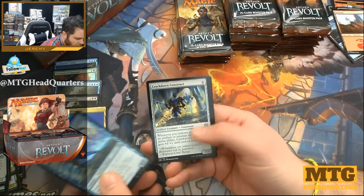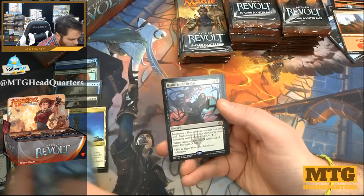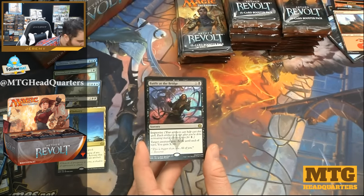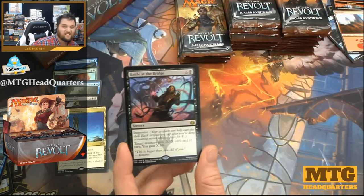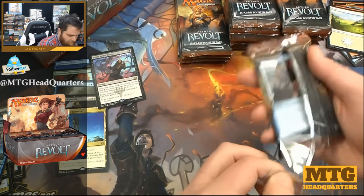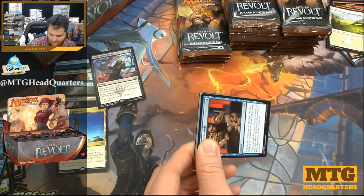Shielded Aether Thief, Crackdown Construct, Efficient Construction, and we have Battle at the Bridge — X and a black with improvise. You can tap a bunch of artifacts to make it even bigger; target creature gets minus X minus X till end of turn and you gain X life. This will be a big swing in limited play and possibly constructed. It's sorcery speed, so that's kind of a bummer, but I think that's what they want — fewer feel-bads.